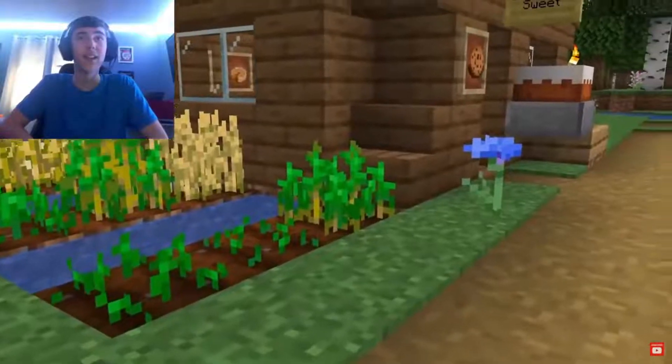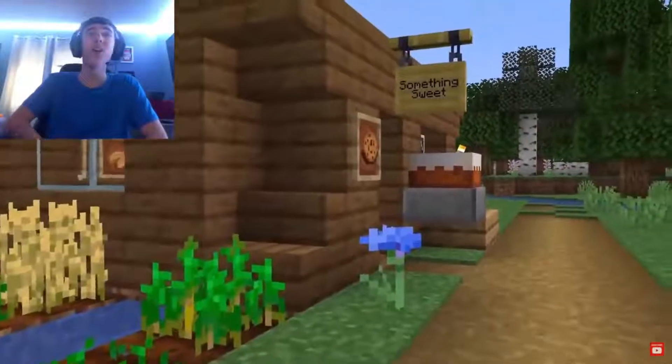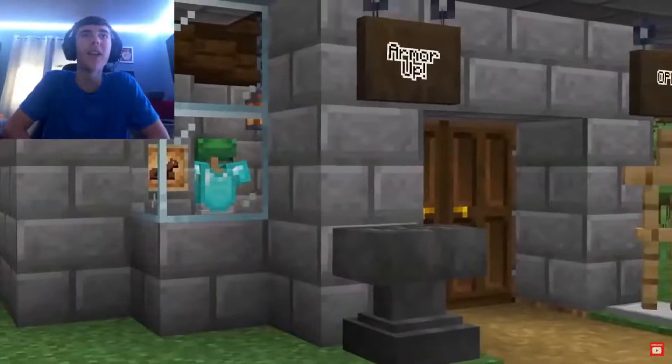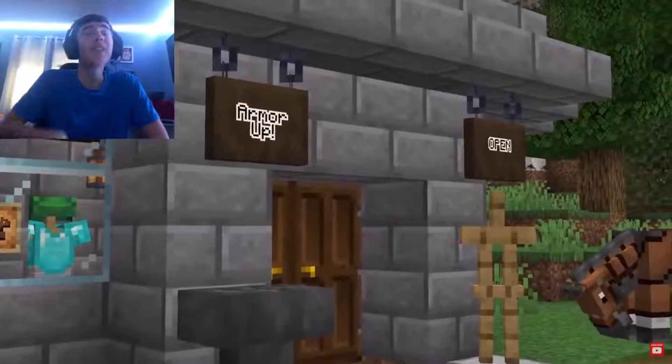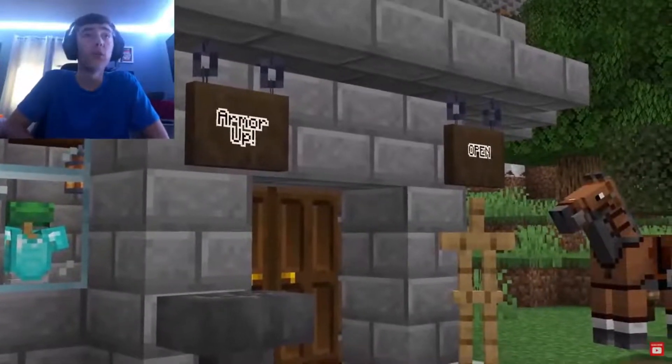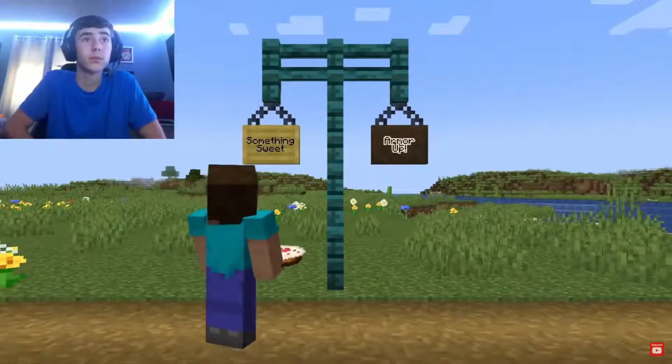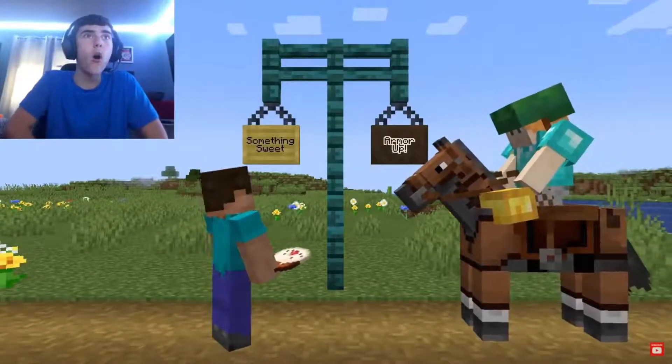We all know the sign blocks and what they do, and these hanging blocks, they're very versatile. They have three different states. The first one is when you hang the hanging signs from the side of the block. Another has two chains and hangs under a block that's quite wide. And my favorite — you can see it has a V-shaped chain — is when you hang it under something like a fence post or under a chain. That is so cool, and so pretty!